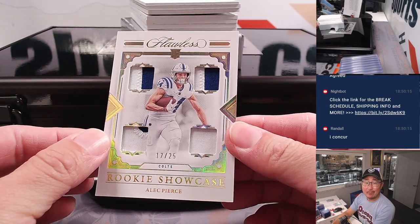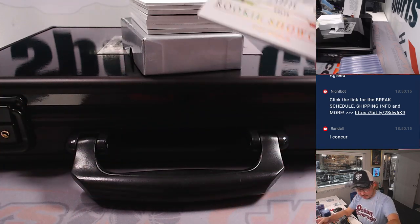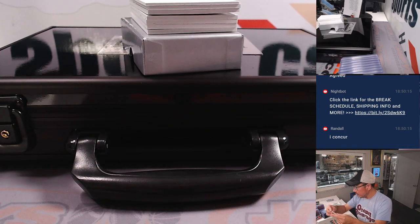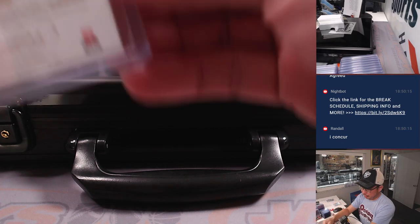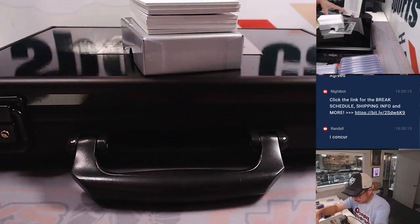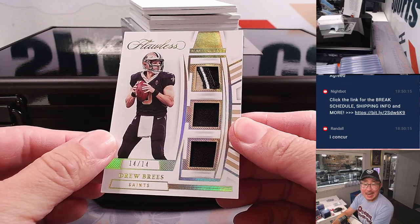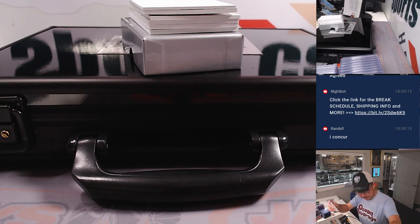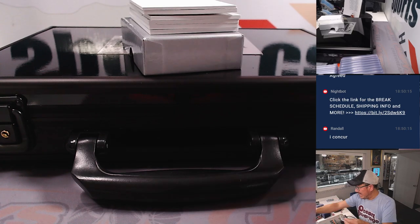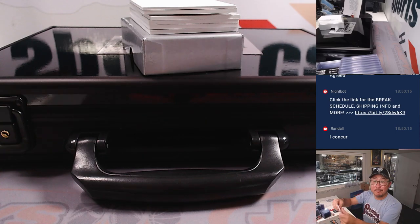We got rookie showcase — Alec Pierce, 17 out of 25. Colts for James and the Blue Horseshoes. Then we've got Drew Brees triple relic, 14 out of 14. Saints are a number block team, so that goes to Saints number four — that'll be for Eugene as number four.